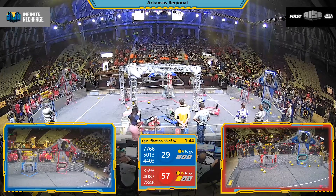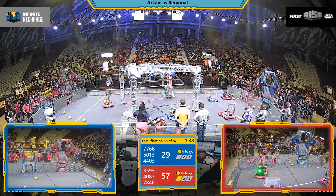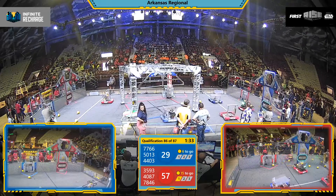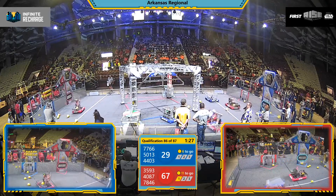Trying to get themselves in scoring position, having to reload though for the Trowbots. 35-93 for the Red Alliance, vacuuming up those power cells being fed in by the human players for Invictus, as their alliance partner the Falcon Robotics takes advantage of that upper power port.